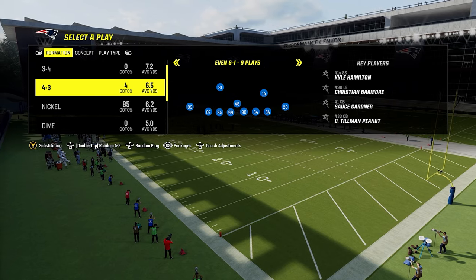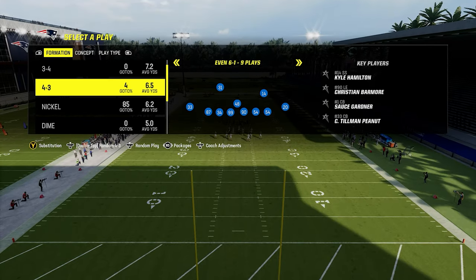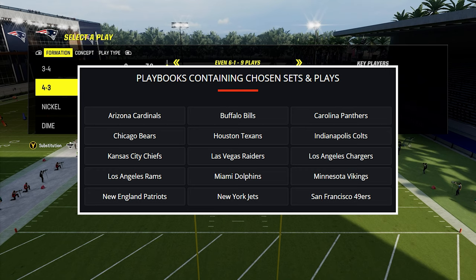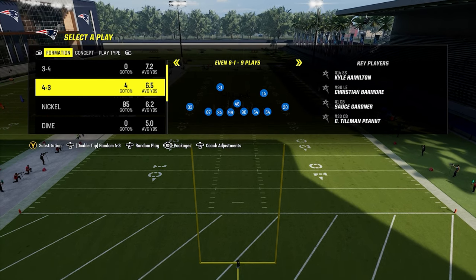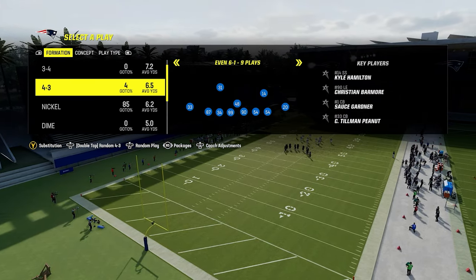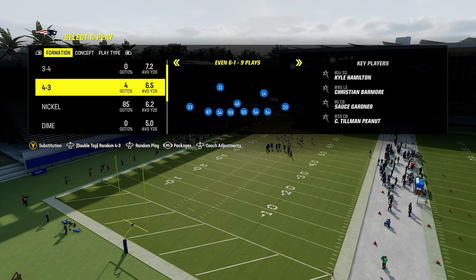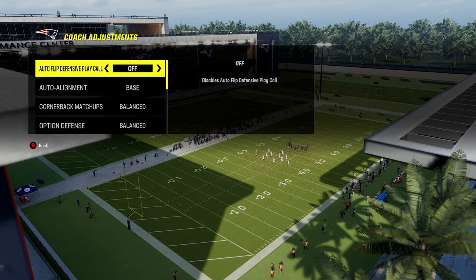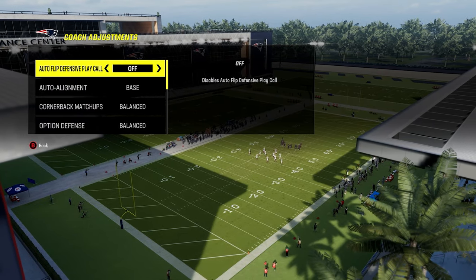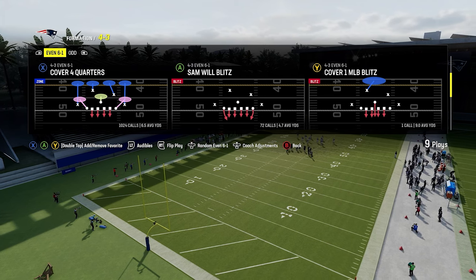Let's hop into it. What we're going to do first is show how we can stop this out of a play that's found in every 4-3 even 6-1 in the game, and then after that we're going to show how we can actually set this up even quicker with one specific play that can only be found in a unique formation in this game. So make sure you stay tuned for that.